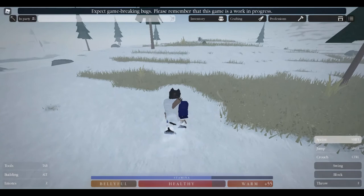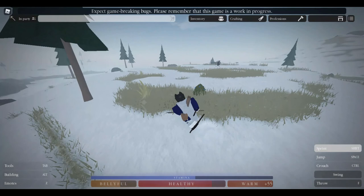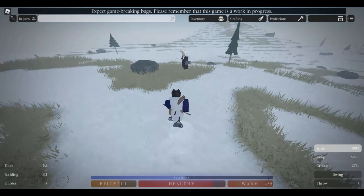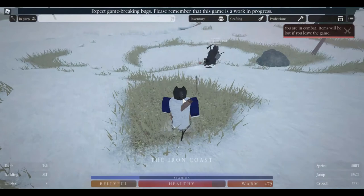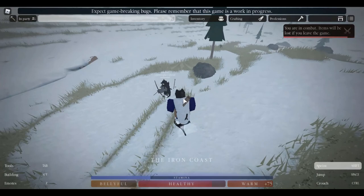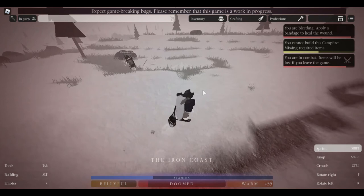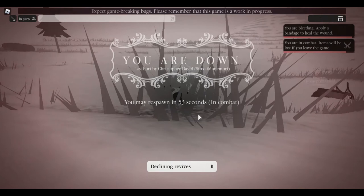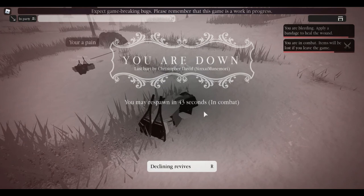This is where the bears and wolves spawn in this area. Let's try and sneak up on the other hunter — he's aimed it. Oh no, come back here! Oh my goodness. I'm dead — I am very dead. I don't have any bandages. Oh — he died! I don't get looted. Well, at least I don't get looted. I'll come back for that loose pelt.